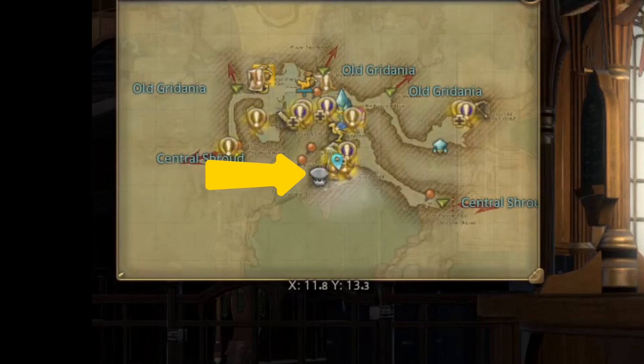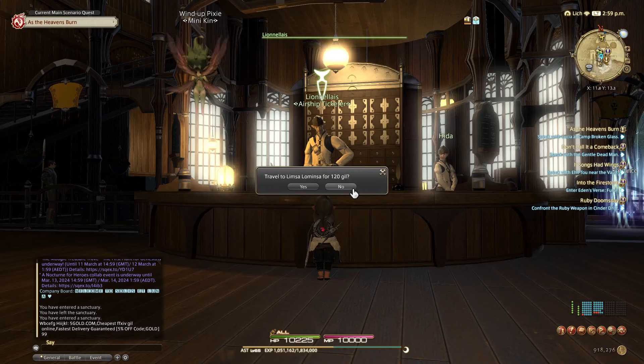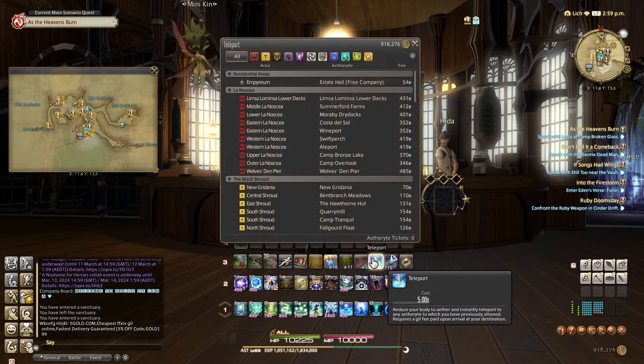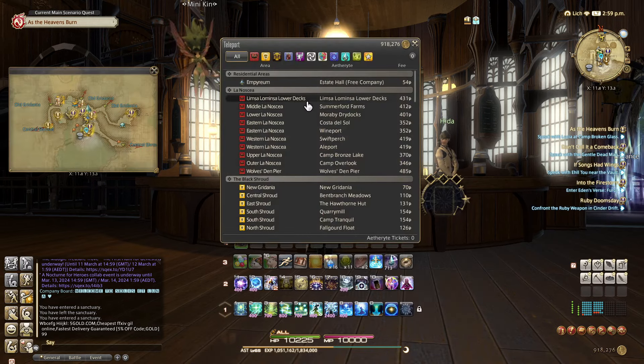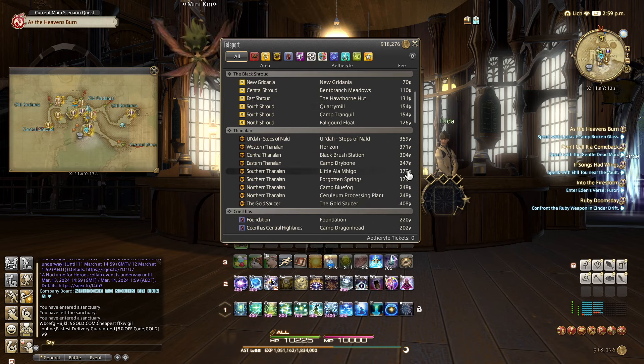Tip number three: airship teleportation. If you didn't know, the airship landing is for travel within the major cities within Eorzea — Gridania, Limsa, Ul'dah, all the goodies — and you can travel between those cities from the airship landings for a huge discount. If you look here, the normal fast travel rate to get to Limsa would cost me 400 gil, but if I travel using the airship landing I can travel for as little as 120 to 150 gil.